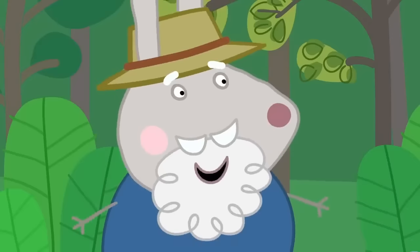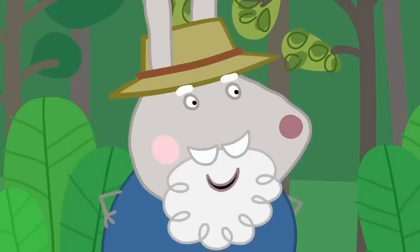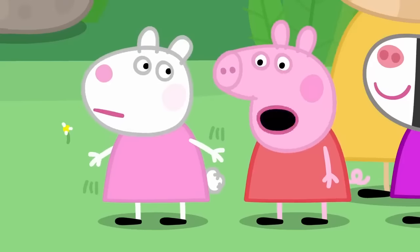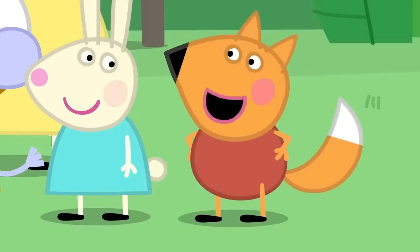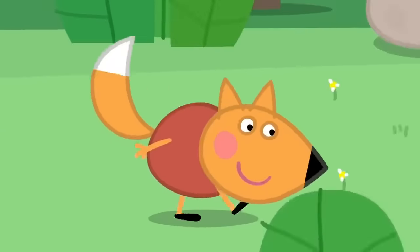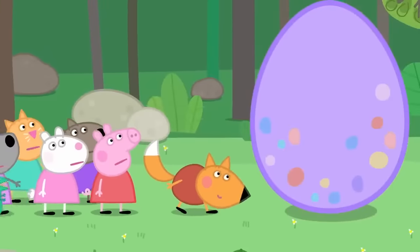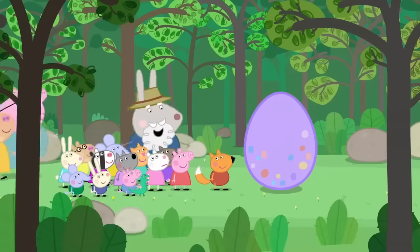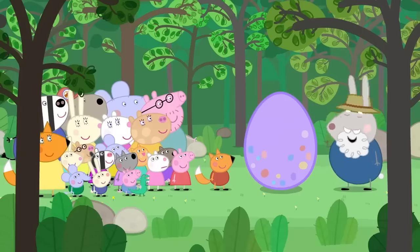Right, my little explorers. Are you ready for the next bit of the adventure? Yes, Grumpy Rabbit. We have to find an egg. An egg? But eggs are little. It could be anywhere. Leave it to me. Foxes love hunting for eggs. Freddy Fox has a very good sense of smell. Wow! What an egg! It's huge! Why is the egg so big? It's a dinosaur egg. Is it real? No, it's better than real. It's pretend.